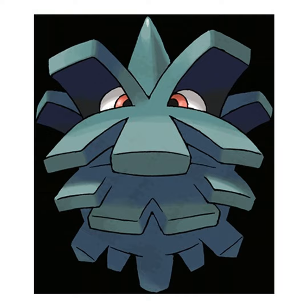Pine Cone, the Bag Worm Pokemon. It likes to make its shell thicker by adding layers of tree bark. The additional weight doesn't bother it. It looks just like a pine cone, and its shell protects it from bird Pokemon that peck it by mistake.